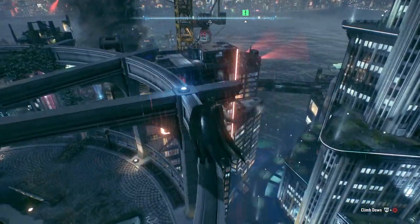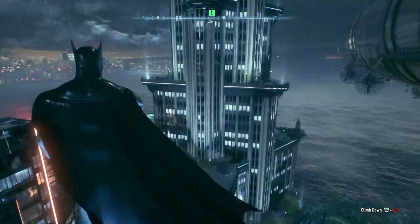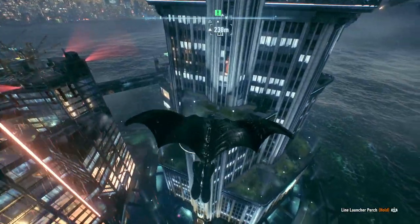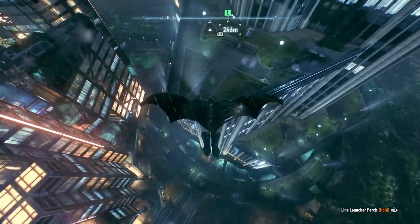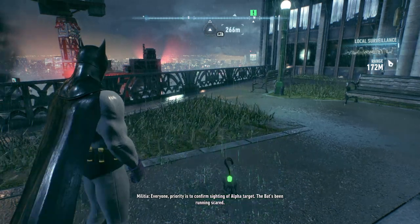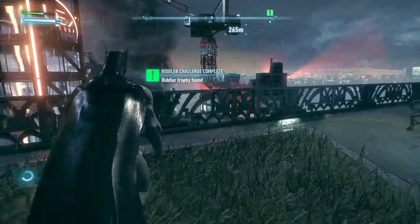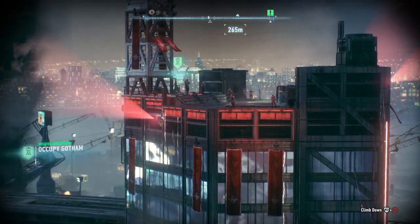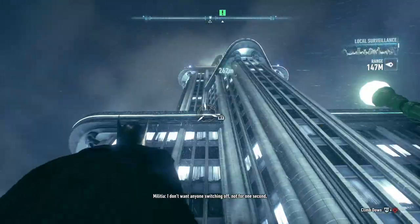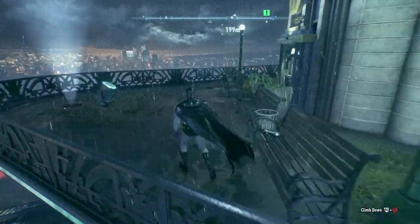It looks like we can see another watchtower right there with turrets. This is a nice little building. Wait — is that a Riddler trophy? Soldiers: 'Everyone, priority is to confirm sighting of Alpha Target. The Batman's running scared.' Riddler put a Riddler trophy on top of Wayne International Plaza. Got that marked — we'll come back for that later. Let's make our way further up the building.